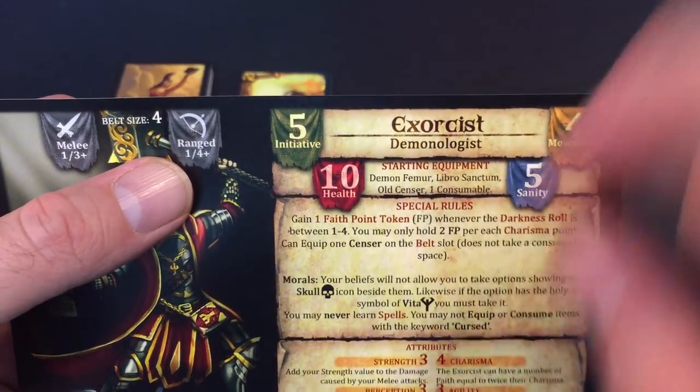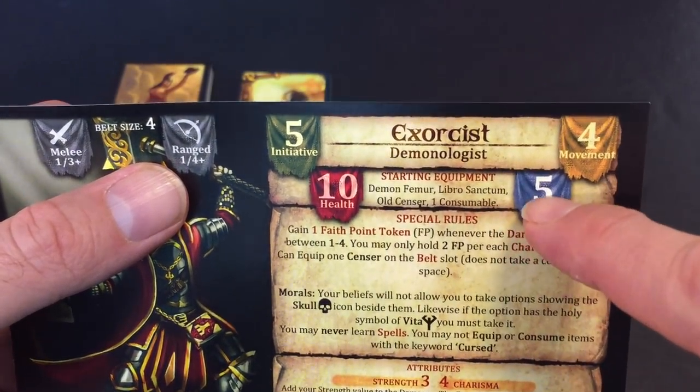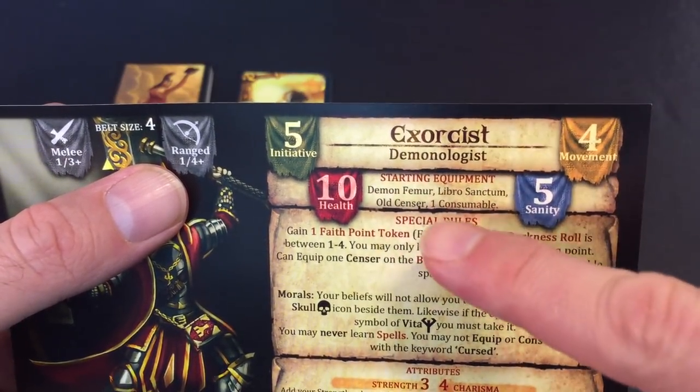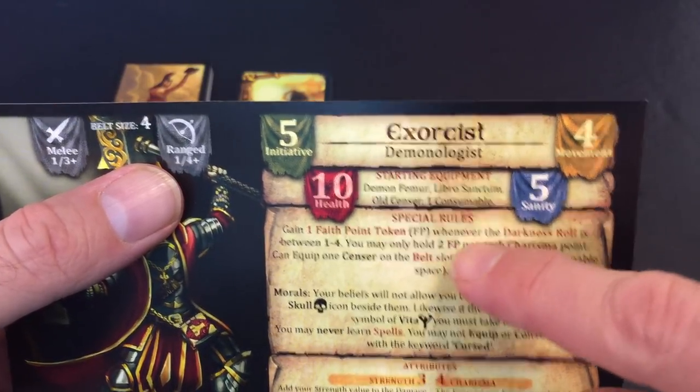He has a movement of four, can take ten hits before he dies, and has five sanity. He starts with a Demon Femur, the Libro Sanctum, an Old Censor, and one consumable — those are his three starting items.